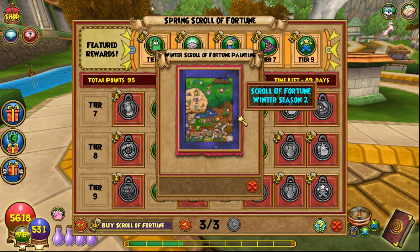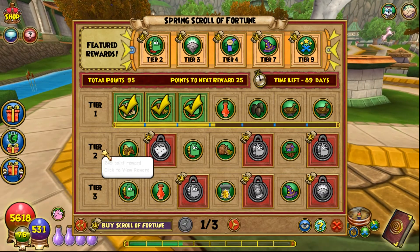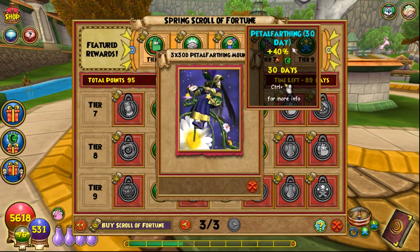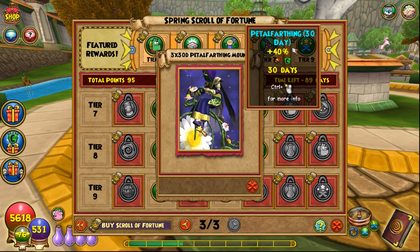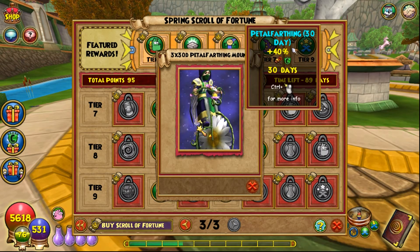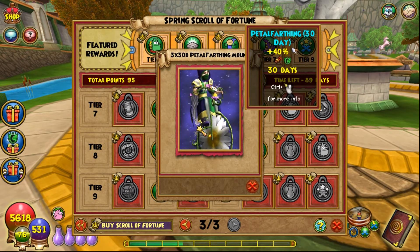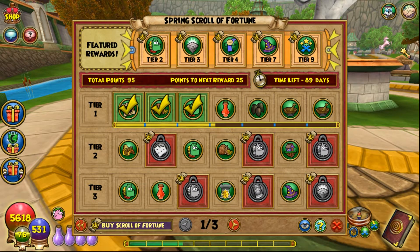I like that they're continuing member benefit elixirs, the emotes, the unique teleport effects, and the scroll of fortune paintings — those are fun to collect. I really wish I had gotten the ones before this now that my set will be incomplete. My number one concern is we still haven't seen a permanent mount of any kind. We got a seven-day early teaser mount and three 30-day spring themed mounts, so at least you don't have to worry about it expiring immediately, but still no permanent mount.